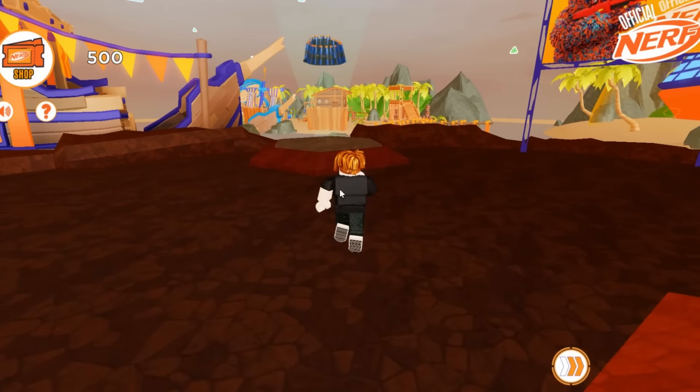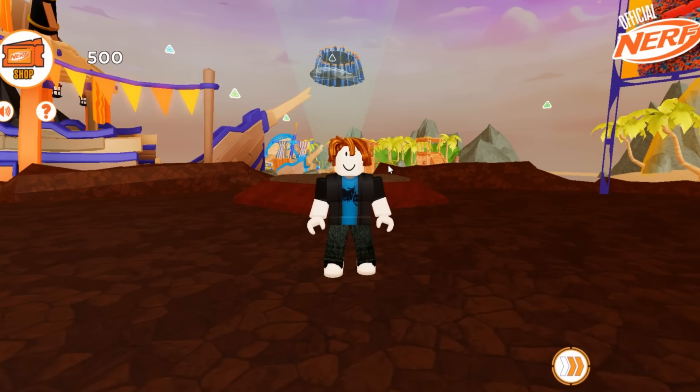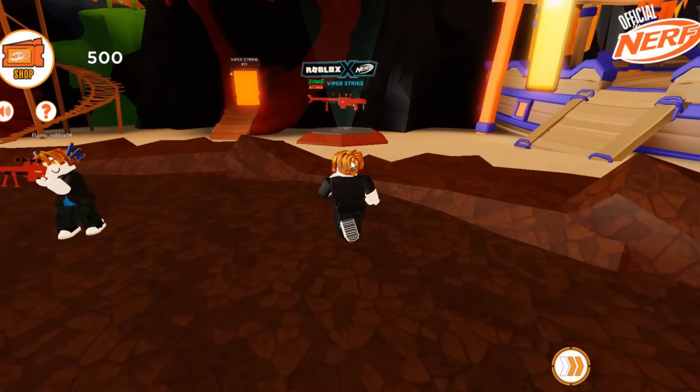First let's check the item. To obtain the dart cap UGC and the dart glasses UGC we need to earn 2000 tickets. Anyways by joining the game you will receive 500 bonus tickets. And now I will show you how to get more tickets faster. First let's go over here.